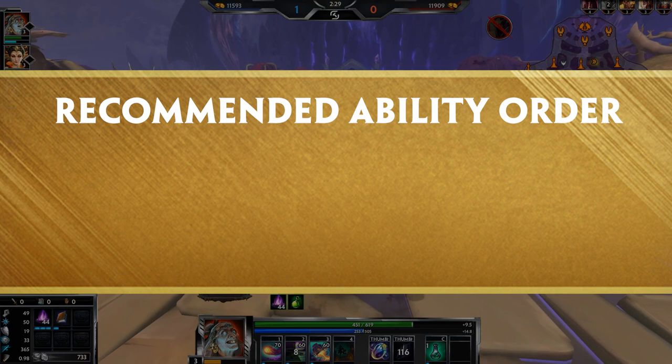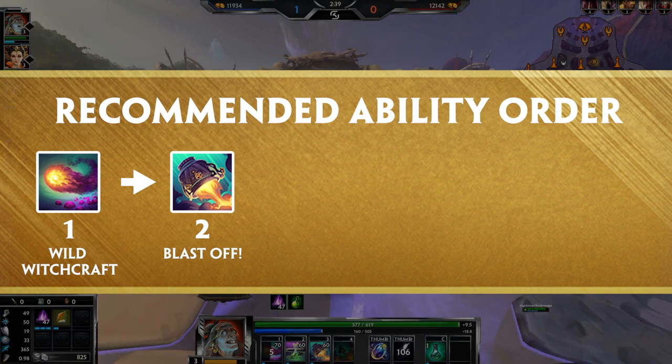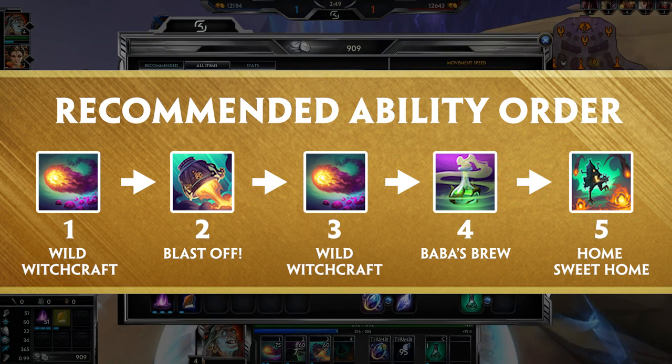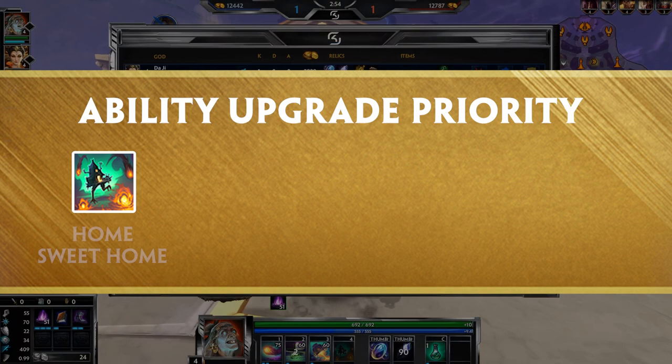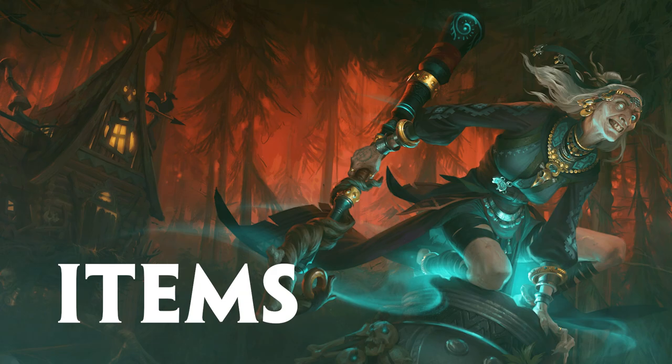Because of the nature of Baba Yaga and her abilities, you'll need to play it safe in the early game. Level up Wild Witchcraft first for the wave clear, but after your first level grab Blast Off to keep yourself safe and dash away from unwanted ganks. From levels three through five, put a second point into Wild Witchcraft, then get a point into Baba's Brew, then grab Home Sweet Home to get all your utility online. After your first five levels, focus on leveling your ultimate every chance you get, then level Wild Witchcraft, Baba's Brew, and finally Blast Off.